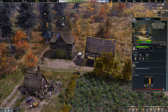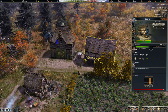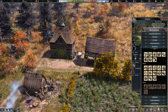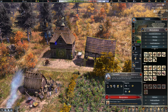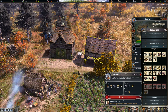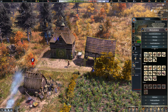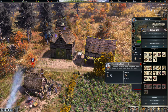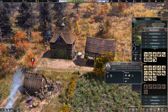We can get iron ore at the moment but I don't believe we can turn it into iron blocks — we'd need a foundry, which we definitely don't have yet. No point building it right now, there's just zero point.